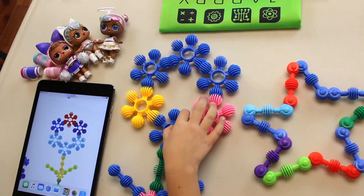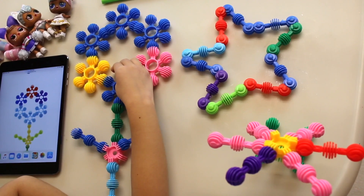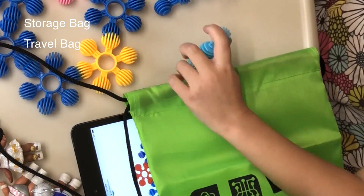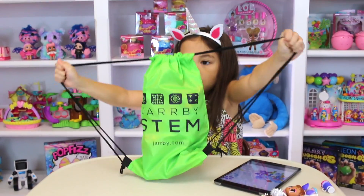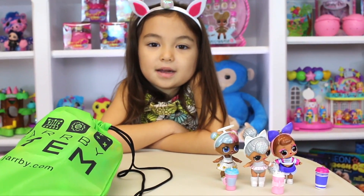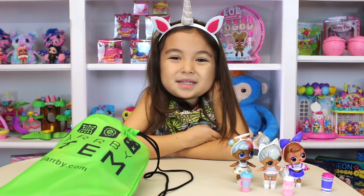We made it! So this is what we made with Kitty Queen, Sis Cheer, and Sugar — two flowers and one star. We still have some leftover. Now I can put all of these pieces away in the green bag. We're packed. Thank you, Jarby, for sending us this STEM set for girls. I was helped by my little helpers over here — they did such a great job. Check the description below for information. Bye!